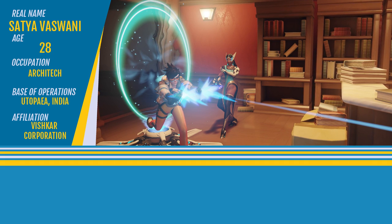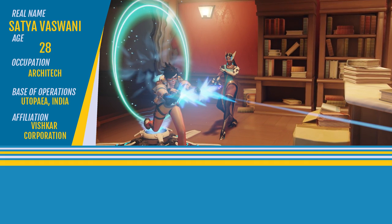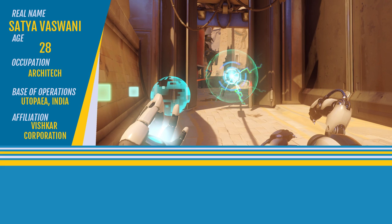Symmetra is a shaper in so many ways. She can build things out of thin air, and the main thing she shapes is how battle lines are drawn. A well-placed Symmetra will be a massive boon to any team, and a priority for the enemy to keep track of.